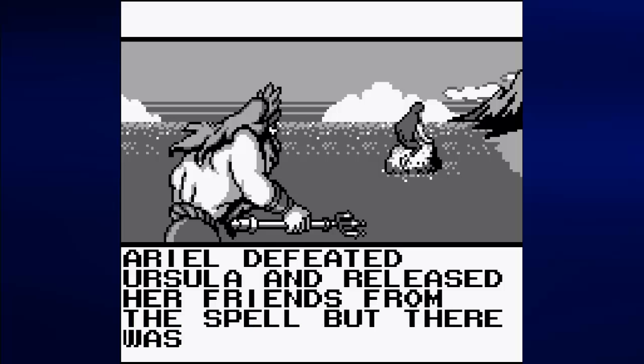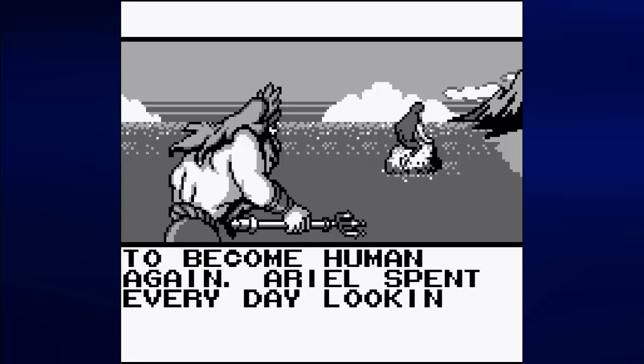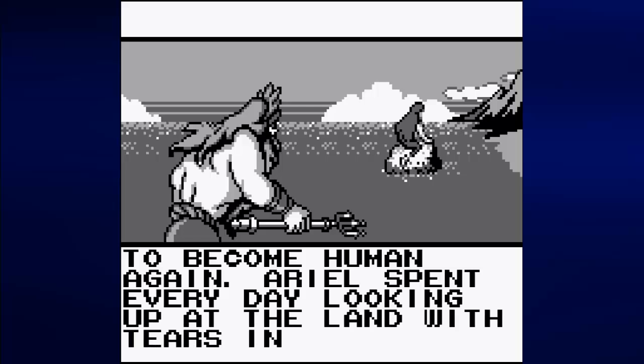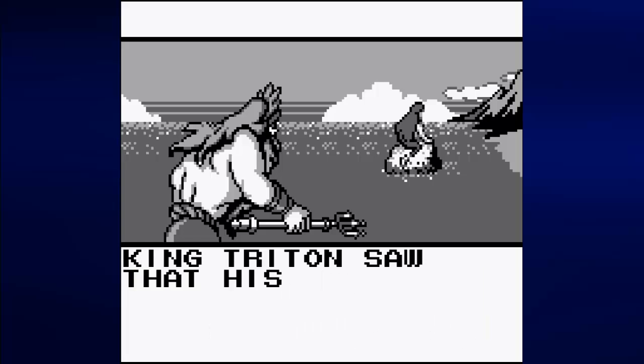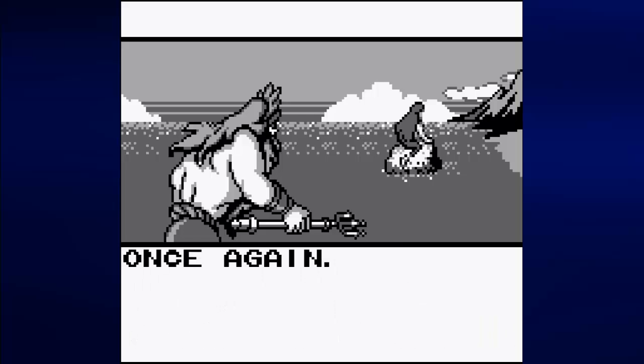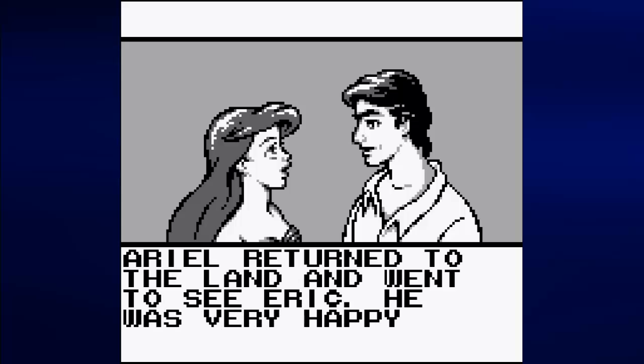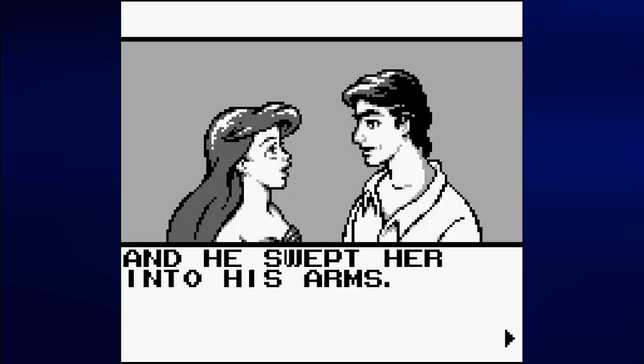Ariel defeated Ursula and released her friends from the spell, but there was no way for her to become human. Ariel spent every day looking up at the land with tears in her eyes. King Triton saw that his daughter was in love and cast a spell on her to make her human again. Ariel returns to Prince Eric, they marry, and that's the end of the game. You don't get any credits or anything — you're just stuck on the end screen forever. The only way to return to the title screen is to turn the Game Boy off and then back on.